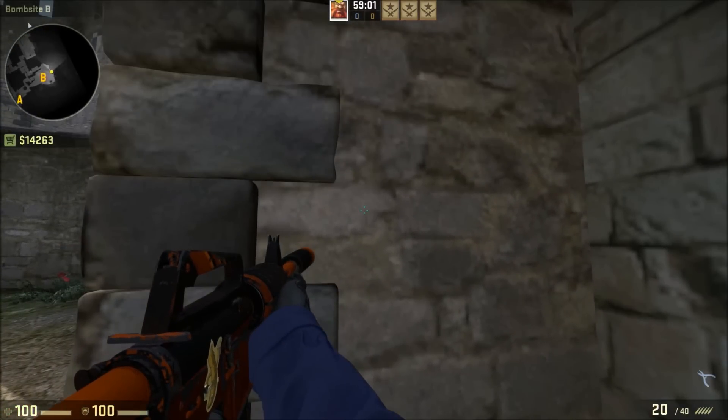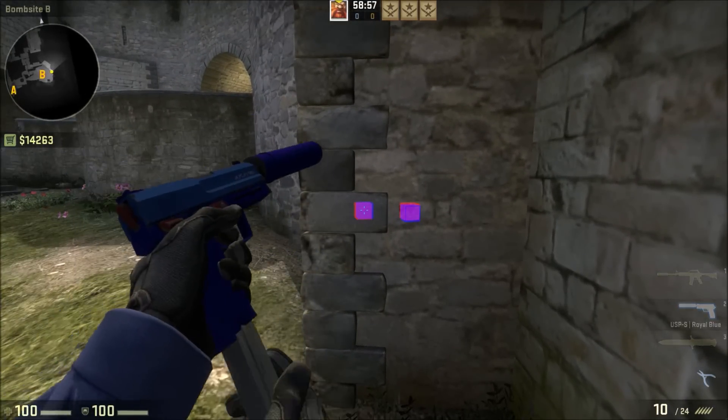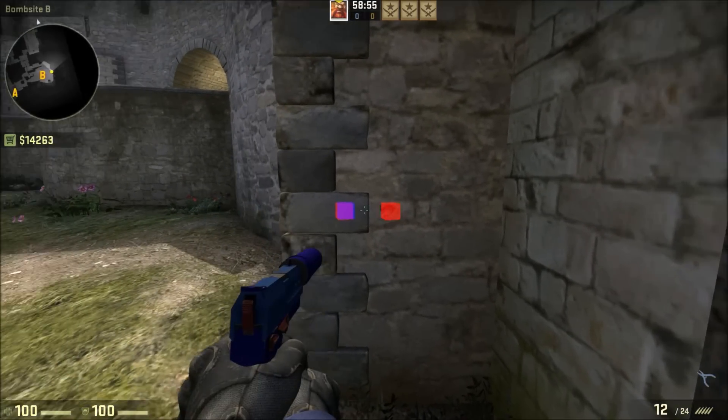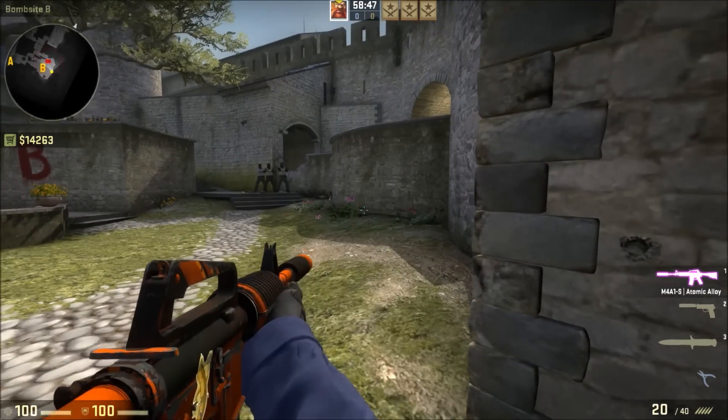And how do I know these aren't real walls? If I shoot here and I shoot here, you're going to see a bullet impact on the wall, whereas you won't see it here because the bullet actually went through the sliver and into the wall behind it. And why is this important?